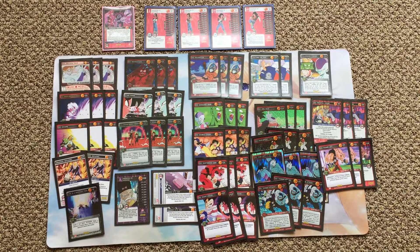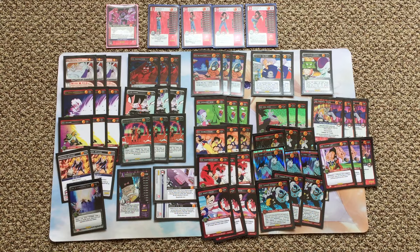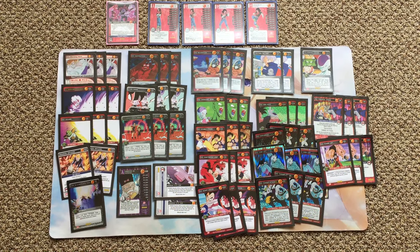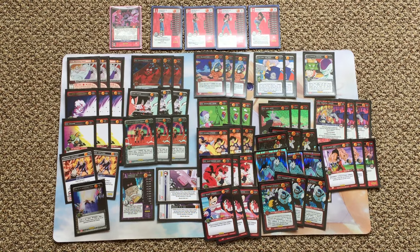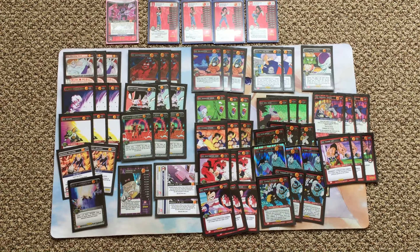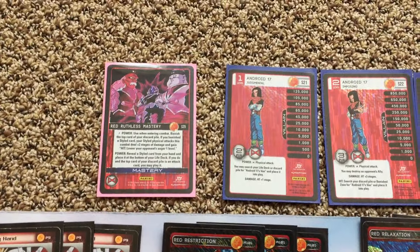I believe this deck could be considered anti-meta because it can take out the Control Krillin decks, the Namekian Piccolo decks, and most definitely the Captain Ginyu decks of all styles. I'll explain some of my card choices and explain why I think this deck could possibly be anti-meta, but the deck, if you can't see, is Red Ruthless Android 17 — the new Mastery.